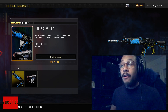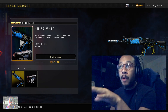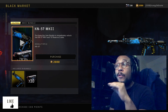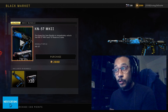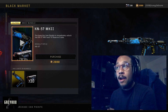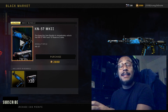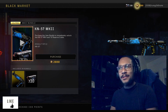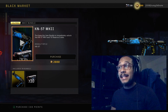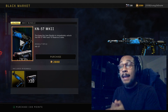Oh my god, that was awful. What's going on guys, it's your boy Gray here. Welcome back to the channel. There's a brand new Ultra Mark II bundle here in the black market in Call of Duty Black Ops 4 for the KN57 Mark II. This weapon was leaked a few weeks ago — it was actually data mined, somebody data mined it. We knew this weapon was in the game, it was in the files, and it's finally here guys. The KN57 Mark II — one of the best weapons, undisputed. This is one of the best guns in the game right now.